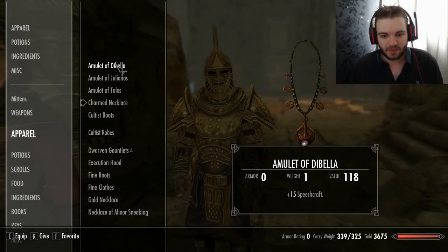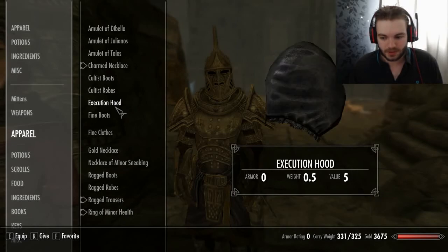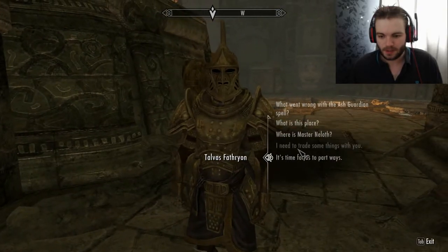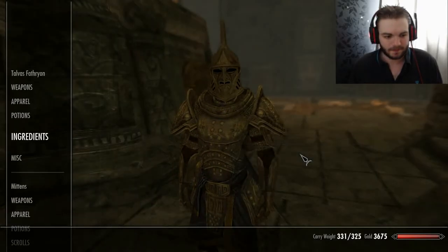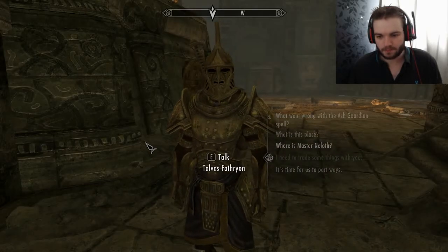By the time we probably get boots, I'm going to find something better to give to him, aren't I? Let's give him an amulet of Akatosh as well — that would actually help him a bit. There we go, dwarven gauntlets. Perfect. I'm still carrying too much — let's give him that sword. There we go. Sorted.